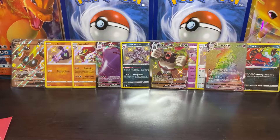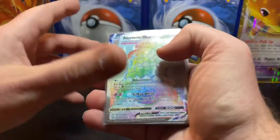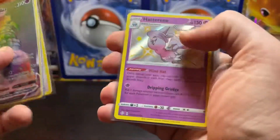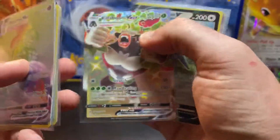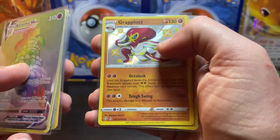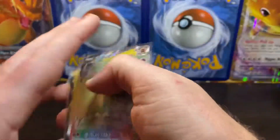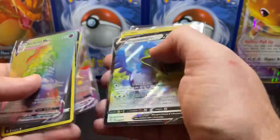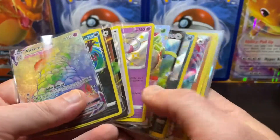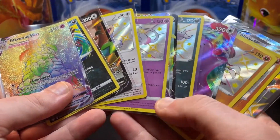Wow, this was a pretty solid opening, guys! Let's check them all out. We opened 20 packs and got: Alcremie, Yveltal amazing rare, Greedent V, Cinccino baby, Hatterene baby, Rillaboom V Max, Cramorant V, Grimmsnarl, shiny Ditto V Max, Grapploct shiny, Galarian Yamask shiny, and two Phalanx V — that's one, two, three, four, five, six, seven, eight, nine, ten, eleven, twelve, thirteen pulls out of twenty packs!